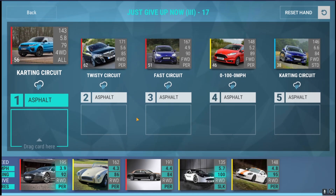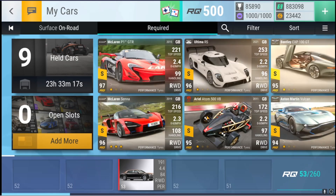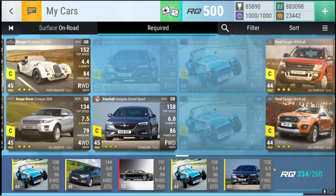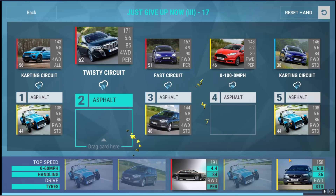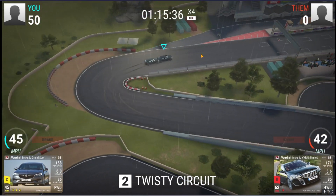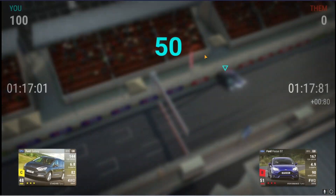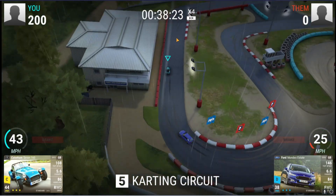Round number 17 — one round before the carbon fiber. We have a rainy round with one drag still in it, so let's keep that one guy in and then build a rain hand around him. Karting, karting, fast, twisty, third to 100 — I think this should be good. Karting is absolutely fine, twisty is absolutely fine, fast is absolutely fine, zero to 100 to zero absolutely fine, and the final karting should be just fine as well. Very good.